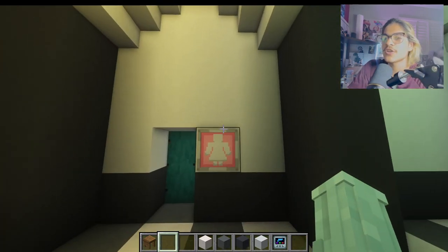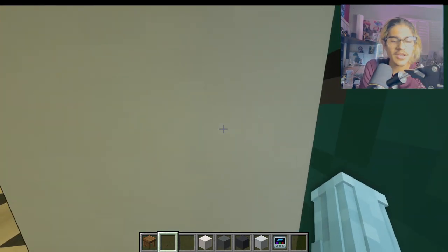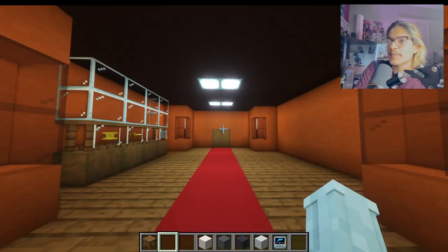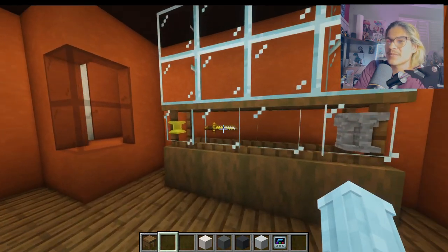This light turns yellow, and then the female restroom. There's the area where the staircase is supposed to be, and then over here is the trophy room. Yes, we got the sword.